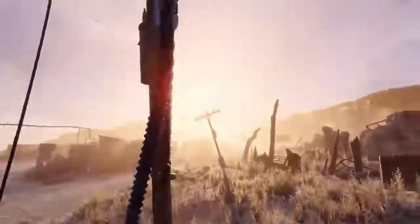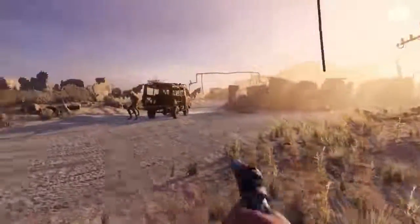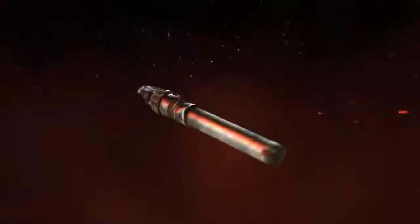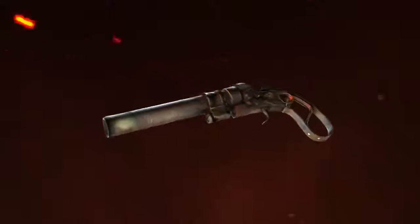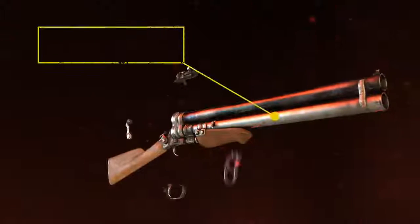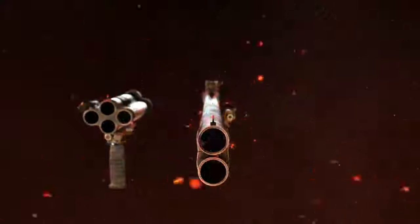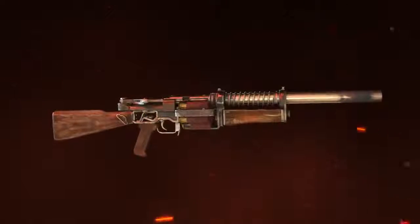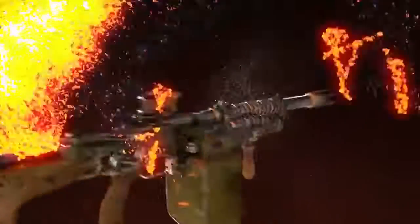With few traditional shotguns surviving the war, Metro engineers had to get creative. Salvaging scrap from the surface world, cutting, welding and repurposing materials, they designed a duo of powerful weapons for devastating close-range combat: the Ashot and the Shambler — Metro-made shotguns that pack a mean punch.